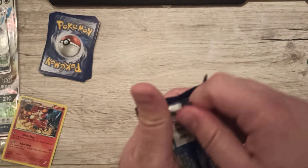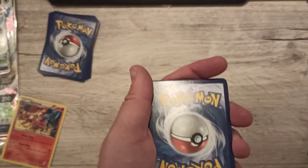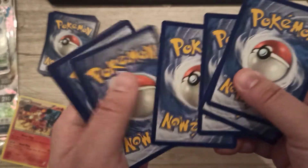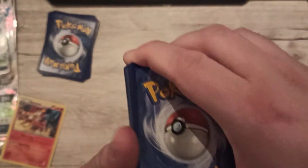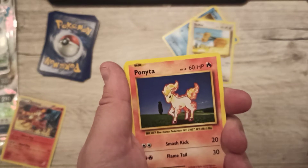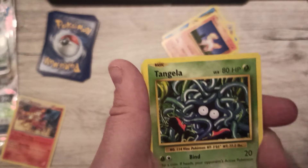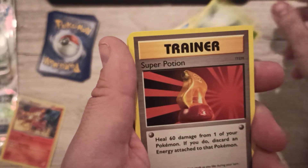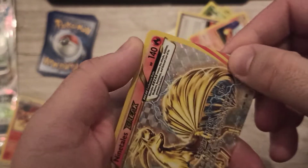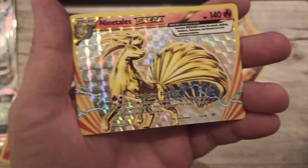Let's go to another XY Evolutions booster. We got a Staryu right in front, and a code card. That felt strange. Staryu, Doduo — I don't want to feel every card, but in some cases I just feel something. Ponyta, Tangela, Weedle, Super Potion, Jolteon, Spirit Link, Charmeleon. Oh, snap — it's a Ninetales BREAK card! I totally forgot that there are BREAK cards in this.